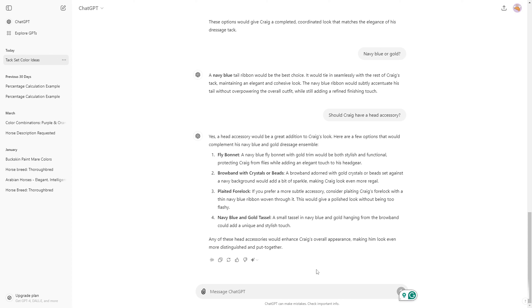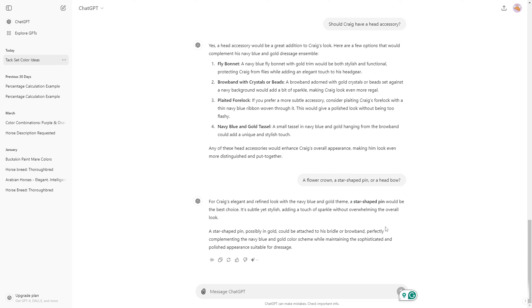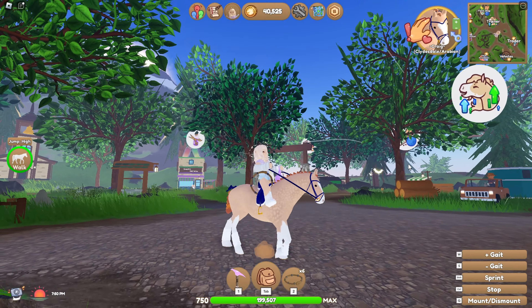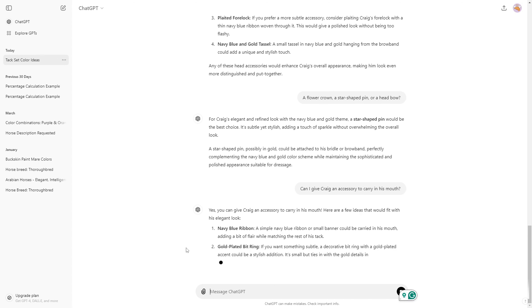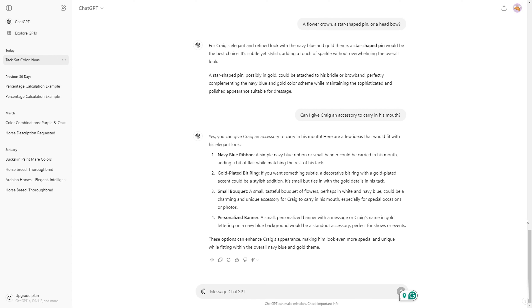I'm going to give it a few options: a flower crown, a star-shaped pin which is just the head star, or a head bow. Let's see what it says — a star-shaped pin. Nice! I think that's actually in gold which will look really good. Here is the head star in topaz. Oh my gosh Craig looks so good! I have an accessory I've been saving for one of my horses that I think would go really well with Craig right now, so I'm going to ask if it'd be okay to add an accessory for Craig to carry in his mouth. It gave some cute ideas but I already have one in mind. We'll head over and the final accessory will be a surprise.